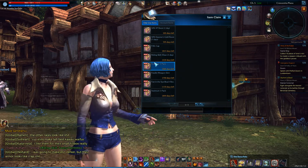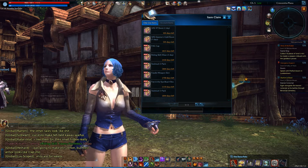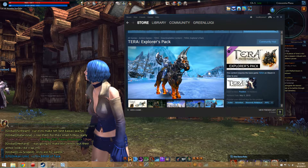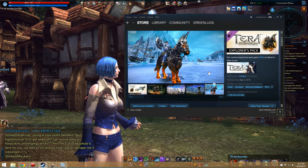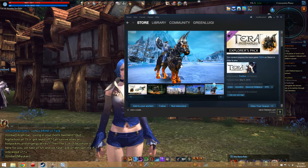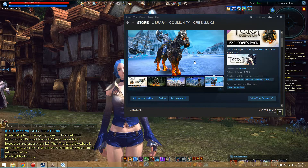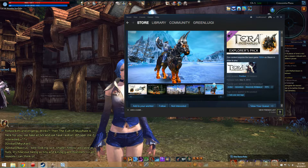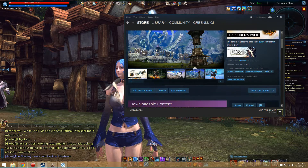I will be giving away a swimsuit three pack, a foodie weapon skin, and then I also have this pack that I was unable to use since I already have elite status — it's the Terra Explorers pack. It has an account-bound Nightmare Mount, which I think is a 280 speed mount across all your characters. And then it lets you try out the Village Atlas and the Travel Journal for a week.